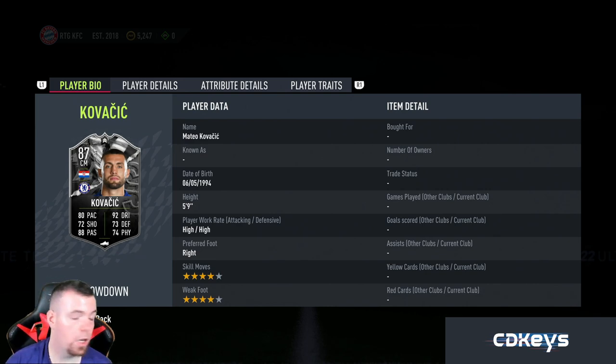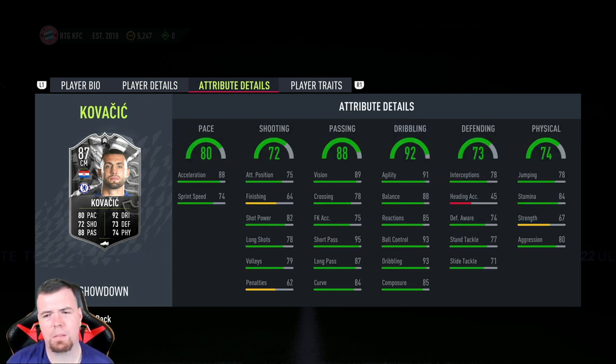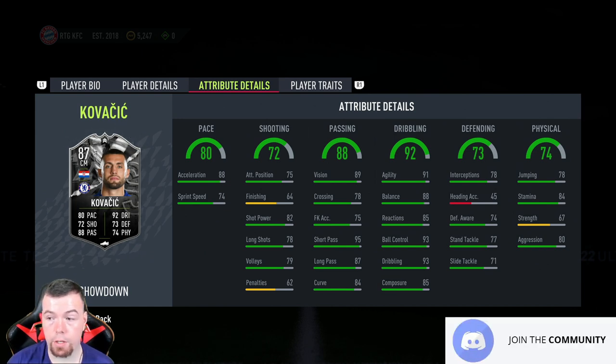74 physicality. There's a big split in his pace but I prefer acceleration — he's got 88 acceleration with 74 sprint speed, 75 attacking, 64 finishing, but you're not really going to be shooting with him. 82 shot power, 78 long shots, 79 volleys, 62 penalties, 89 vision, 78 crossing, 75 free kick accuracy, 95 short passing, 87 long passing, 84 curve, 91 agility, 88 balance, 85 reactions, 93 ball control, 93 dribbling, 85 composure. Defending stats are decent — 78 interceptions, heading accuracy is not great.